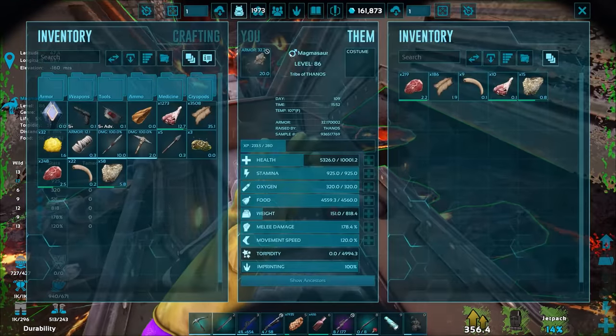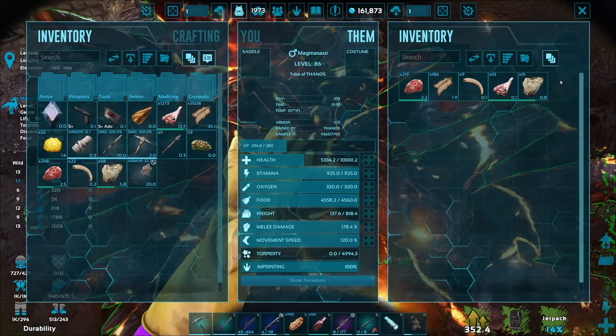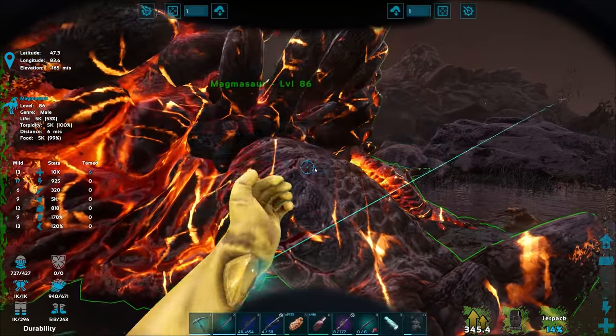He'll at least guard and defend this area. He still has some ambergris, a little bit of hide, and keratin in his inventory — I'll grab that. And I'll set him to smelting mode — there we go.